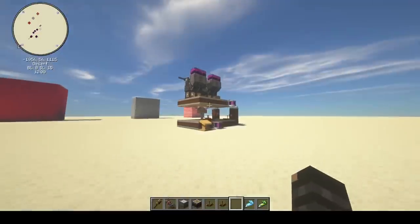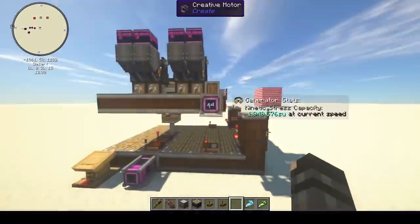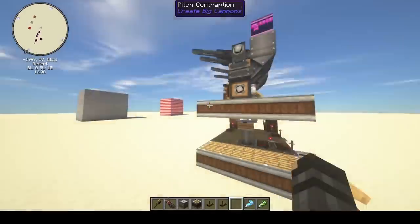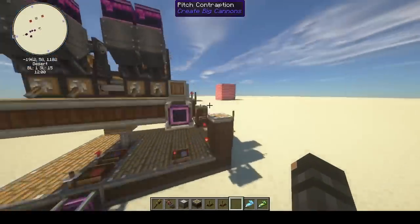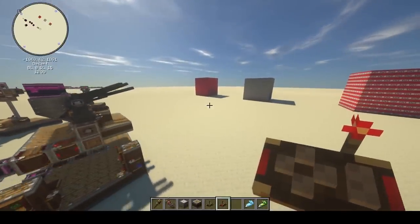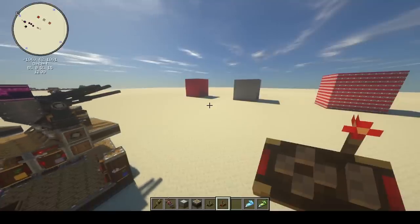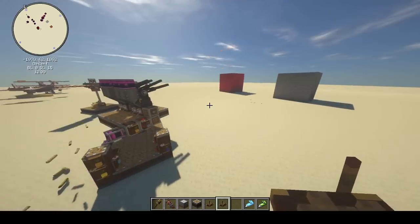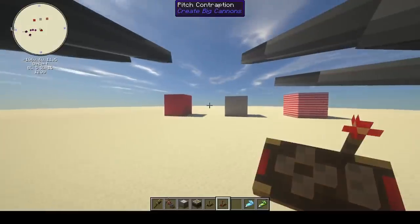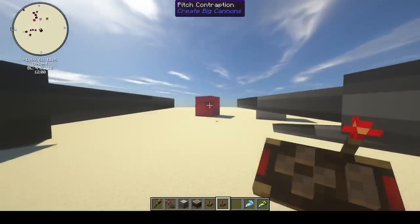Now let's move on to something a little bit more destructive. I've set up a platform with some Create Big Cannon auto cannons. I'll show you what this can do — grab this controller and show you that we can now have functional turning gun turrets. We can just sit here and aim at our targets.